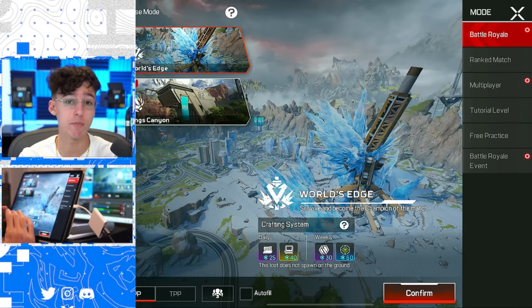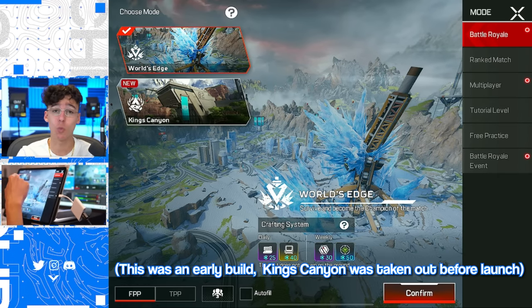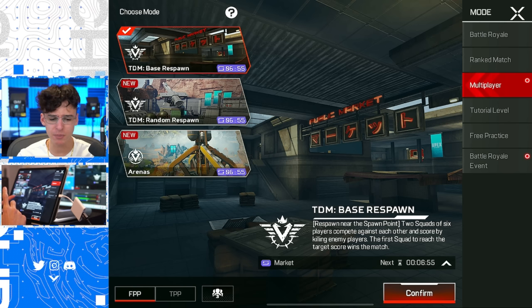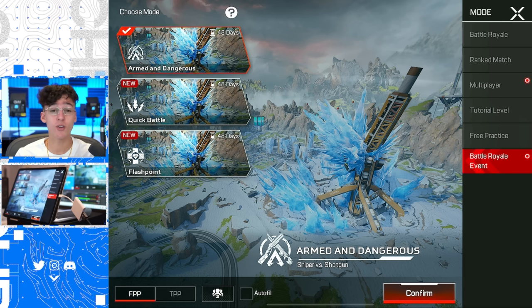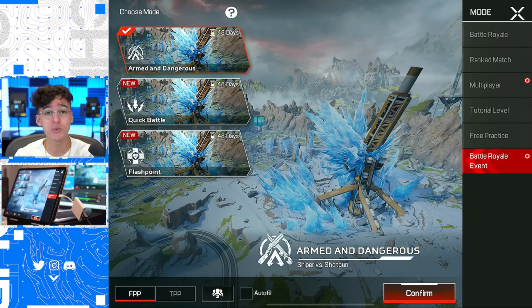There are now so many different game modes to choose from in the global launch of Apex Mobile. Starting with Battle Royale, we have World's Edge. We also have multiplayer with team deathmatch, base respawn, random respawn, and arenas. There are also limited time events called Arms and Dangerous, Quick Battle, and Flashpoint.